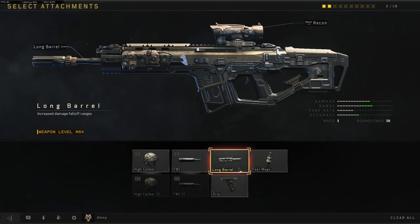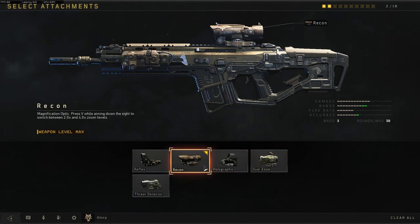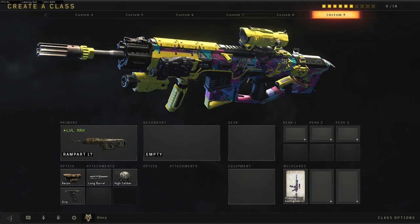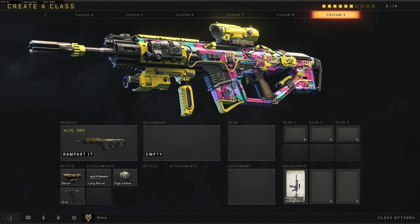I definitely recommend attaching a long range barrel if the weapon has it to increase damage at a distance. Attaching a scope such as a recon sight, hollow sight, or dual zoom just makes it easier to nail those long range shots. It's not necessary — you can go iron sights or reflex if you prefer — but the extra zoom definitely helps in my opinion.